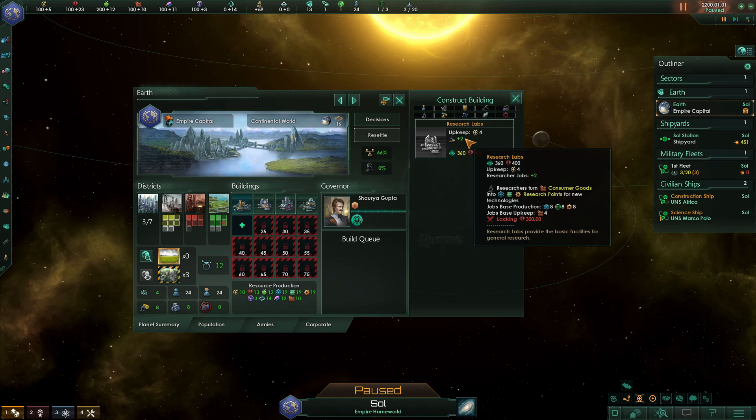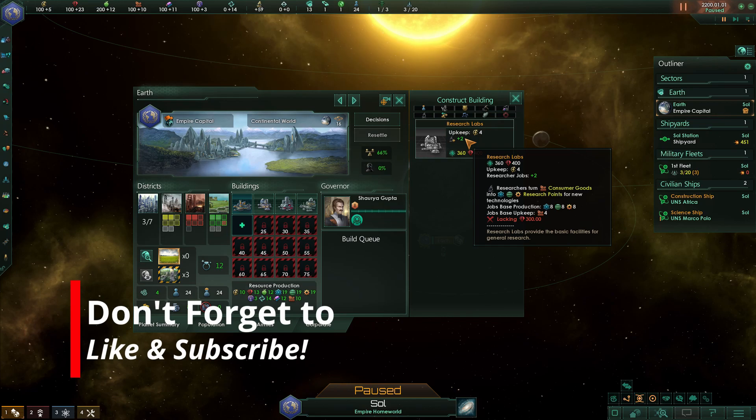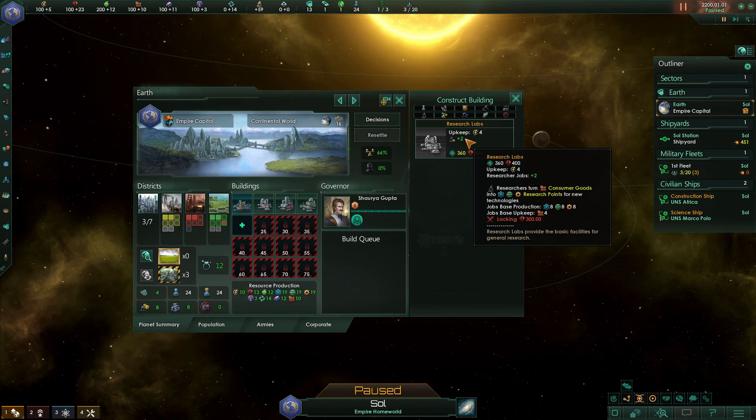Speaking of research, the third option is building a Research Lab. The Research Lab will give you a boost of plus eight Society, Physics, and Engineering Research once fully staffed. If you're planning on playing Tall, this is the route you're going to want to go. If you go with the Research Lab, you have a tech advantage over most of your neighbors in the early game. In my experience, if this is the route you choose, you can almost guarantee that you'll be superior tech-wise compared to your neighbors for at least 50 to 100 years of gameplay, depending on who your neighbors are and how you advance your empire after that point. If you're smart, you can use this to your advantage.